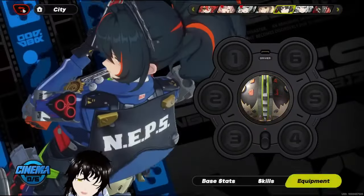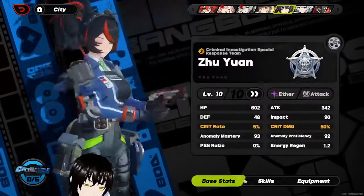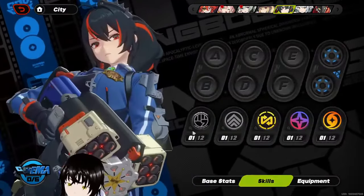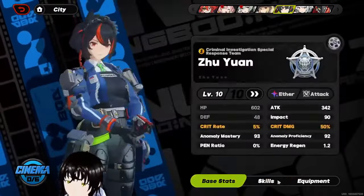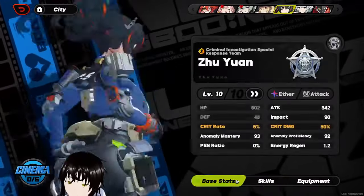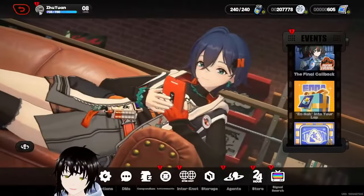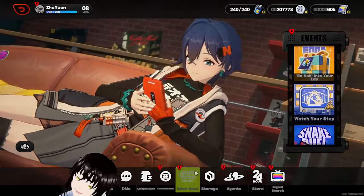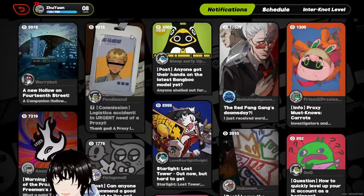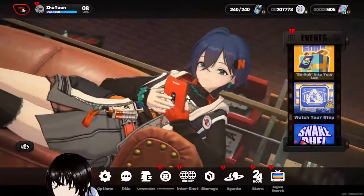I'm just gonna throw in Corin's orb here — I'm gonna save my materials until we get a better W-engine. Look at those guns, oh my goodness — they're stacking cake. I'm just pointing out the obvious, not being weird at all. I wasn't planning to get the five star this early.